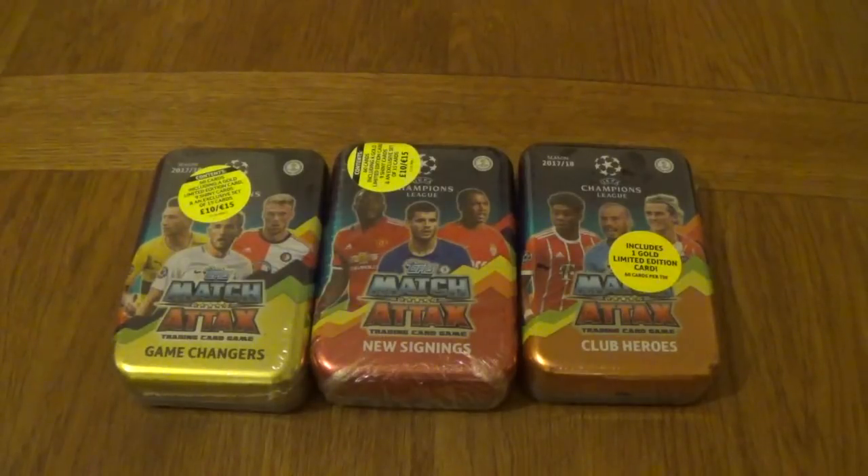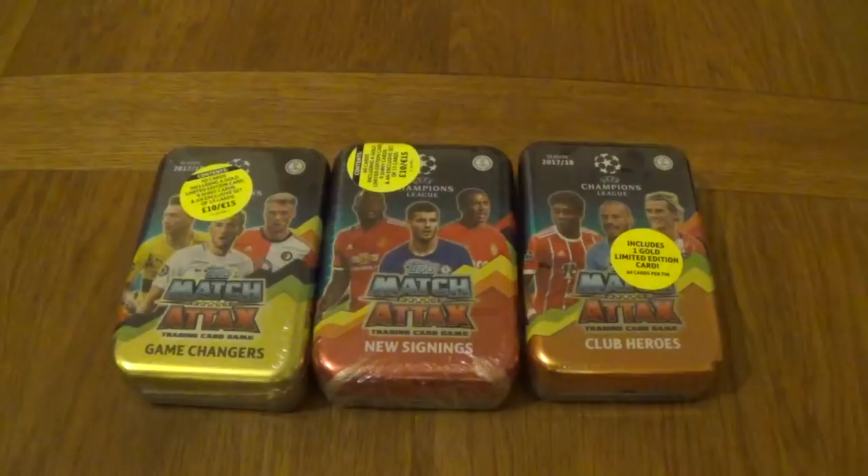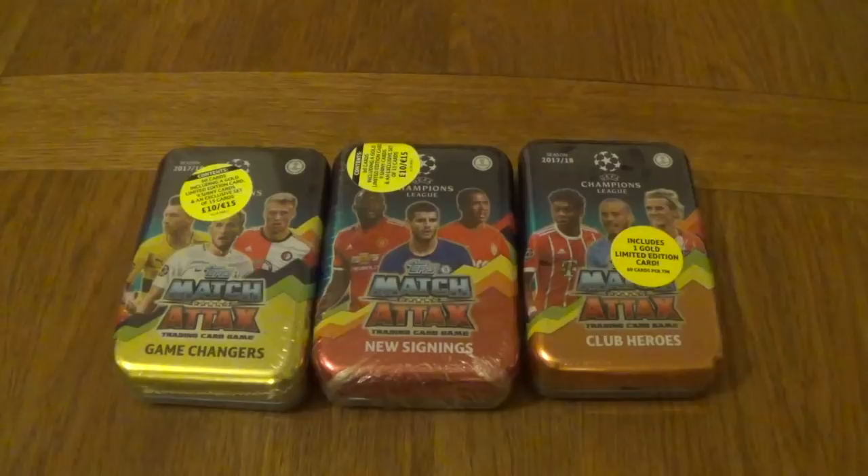Hello everyone, today I've finally managed to get my hands on all three designs of the Megatins. We've got the Game Changers, New Signings, and the ones I've done before, Club Heroes. Now I told you I got them from America - the Club Heroes - I was fed the wrong information. You can get them anywhere in England, however only in the big branches: McColls, Morrisons, possibly Tescos, and WH Smiths. So today I will open all three designs for you guys.